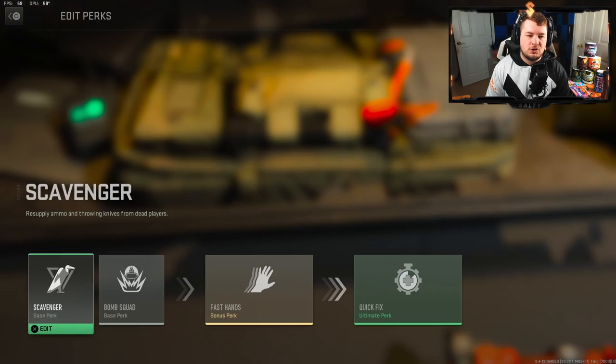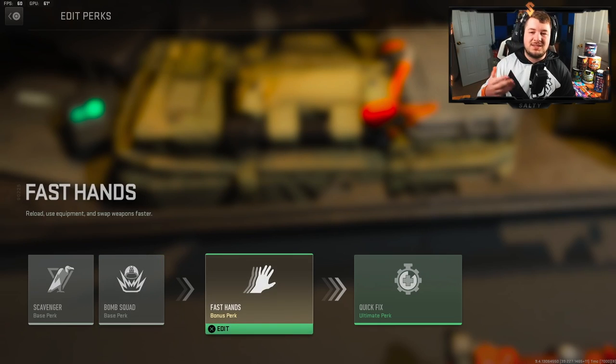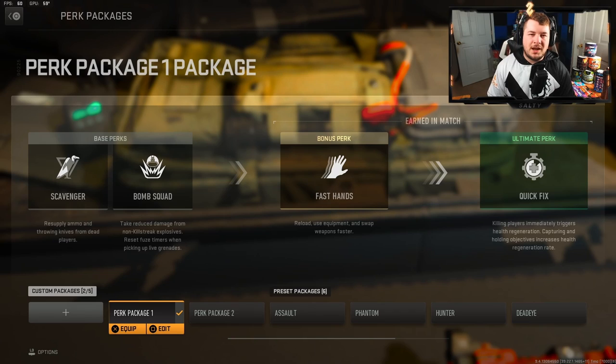The second package is my nuke build: Scavenger, Bomb Squad, Fast Hands, and Quick Fix. I'm running Dead Silence as my field upgrade here. Scavenger keeps my ammo up since I'm not running the munitions box. Bomb Squad covers lethal damage. Fast Hands lets me reload quickly, play aggressively, and get out of sticky situations with multiple enemies. Quick Fix — which I believe is the best ultimate perk — has saved my life countless times and is critical when going for high streaks.